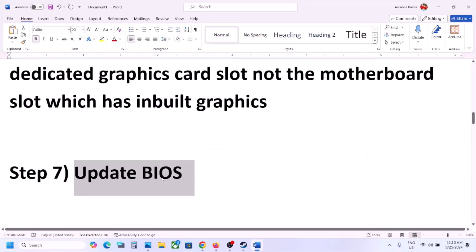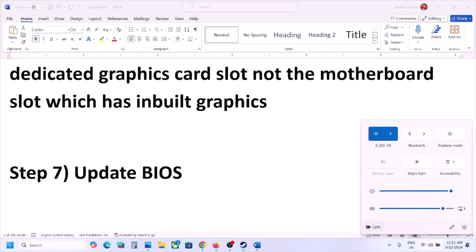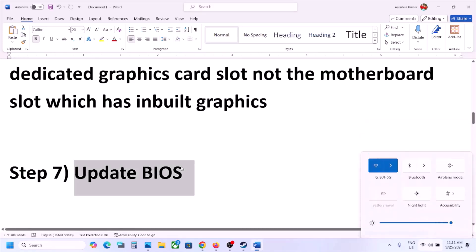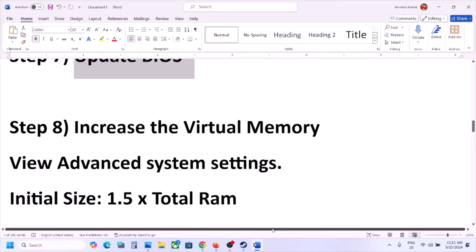The next step is to update the BIOS. Go to your system manufacturer's website — Dell, Lenovo, or whichever brand you have — select your model number, go to the Drivers and Downloads page, find the BIOS, download and install it. For laptops, make sure the battery is above 10% and the AC adapter is connected during the BIOS update. Your system will restart — do not unplug the power cable. After the BIOS update, log in and launch the game.